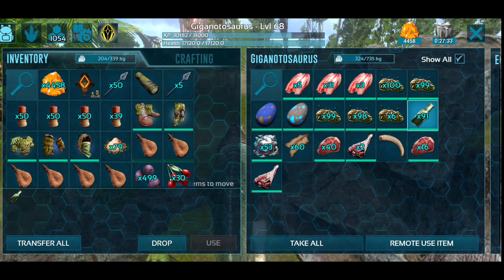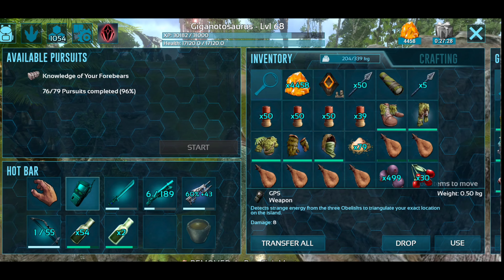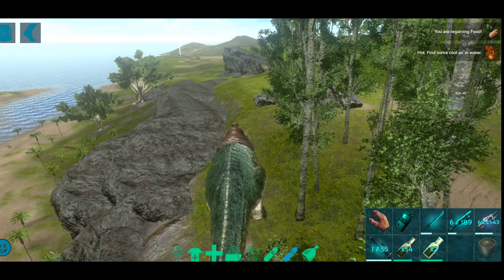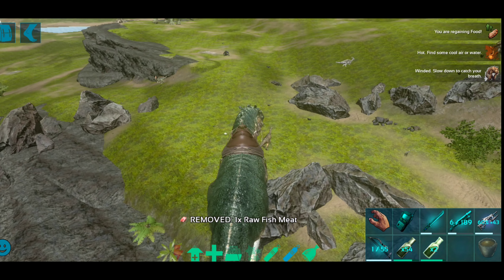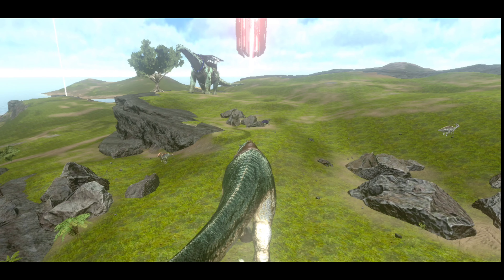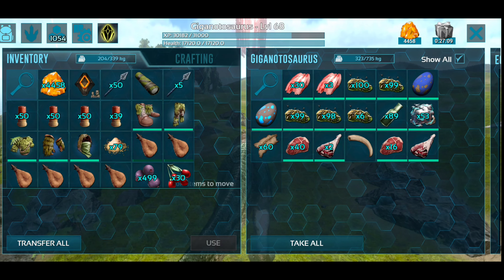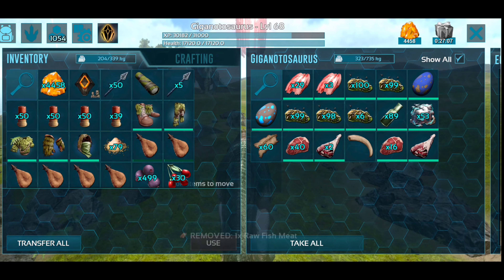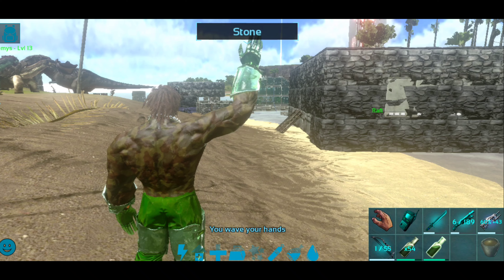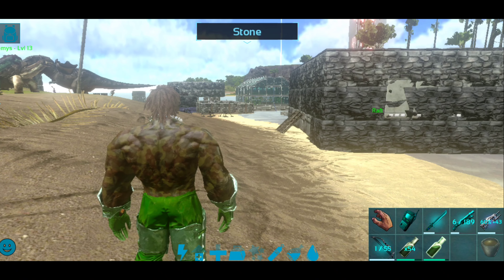Our stamina dramatically increases for dinos too. In this video we covered the optional energy and potent energy brew — how to craft them and how to get the resources. The more you like, tag, subscribe. Thank you guys.